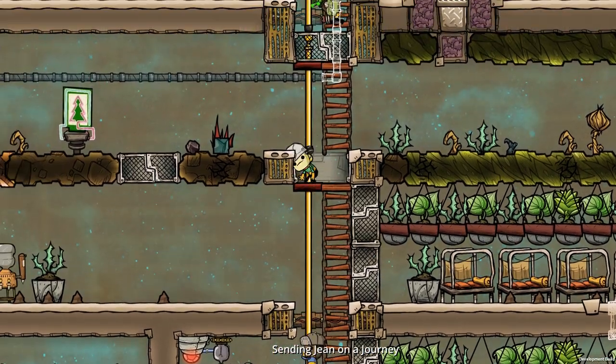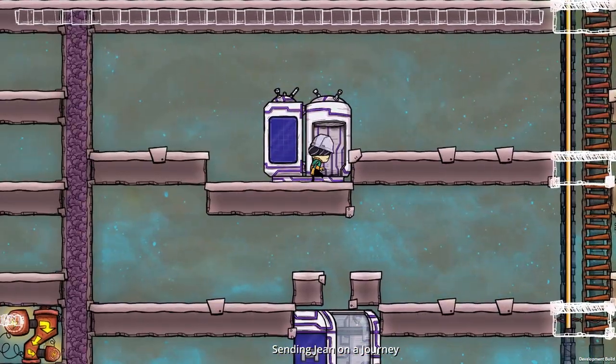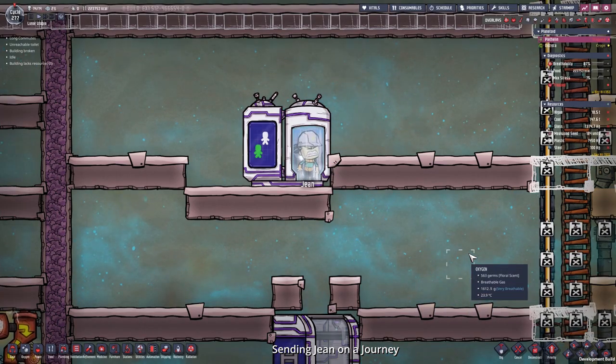Now we can start the day after Jean's light sleep — jump through the base and into the transporter system. Goodbye Jean and good luck to wherever you land. And send you off.